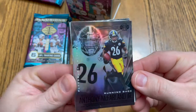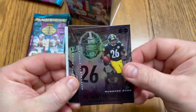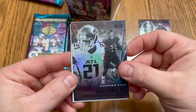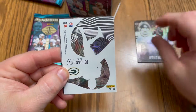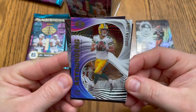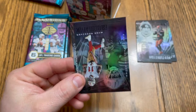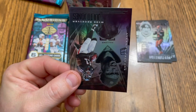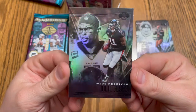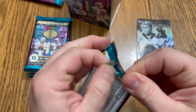First pack: looking like we got an Anthony McFarland Jr. — really love the look of these cards. A little Todd Gurley, Baker Mayfield, and look what we have here — a Jordan Love. These acetate cards are looking real nice, very nice. A Brandon Aiyuk rookie card, and a Julio Jones — hurt most of the year, hopefully comes back next year and does some big things.